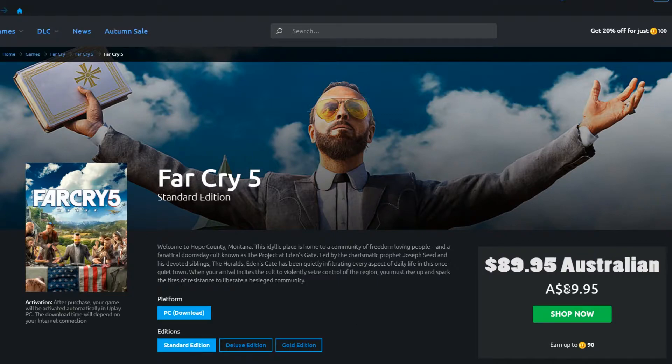Standard edition is $89.95 — that's about two dollars extra compared to Steam. But here's the strange thing: click on the deluxe edition and it's the exact same price, $89.95. How cheap is that?